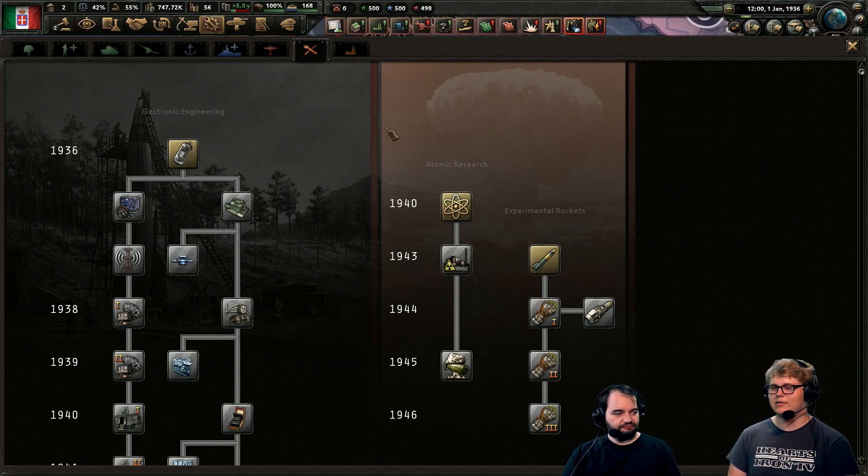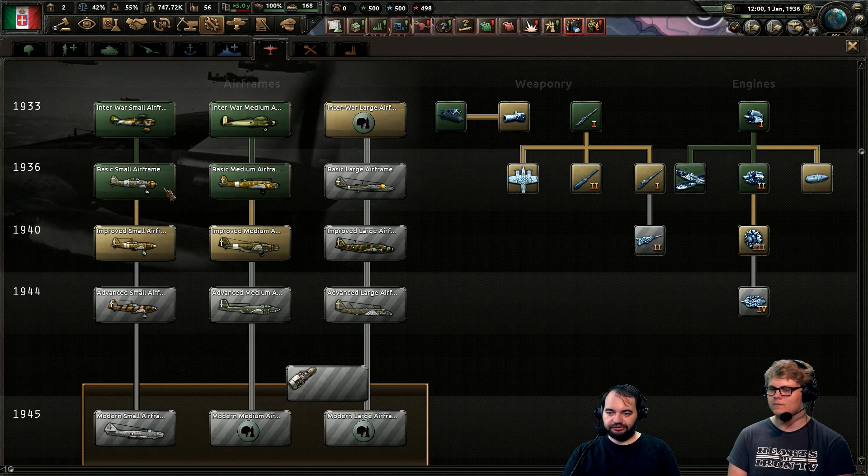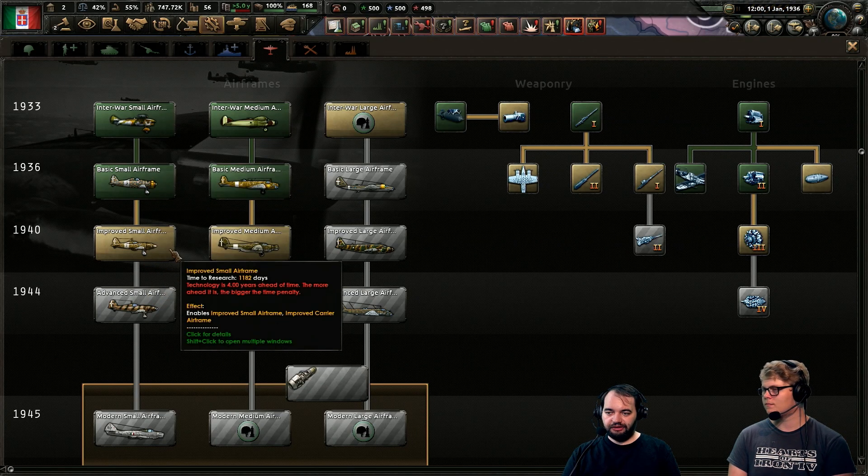I wanted to talk about the balance between the two systems. In the old system we see a lot of meta around going for fighter 2, fighter 3 — that sort of thing. You still have airframes, and researching newer, better airframes is the only way to really increase agility of your fighters. Agility is more of a budget: you have a maximum value for the airframe, and if you put modules on it, the agility value goes down. The fighter 2/fighter 3 meta is primarily because you want more agility, as it's frankly a bit of an overpowered stat in the combat system as it stands. We are looking into that — I'm not making any promises, but the role of agility in air combat is something we're examining.